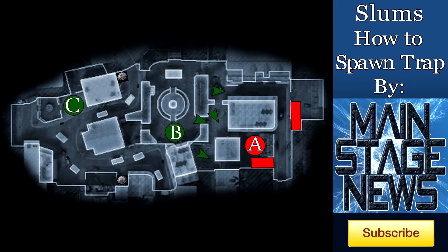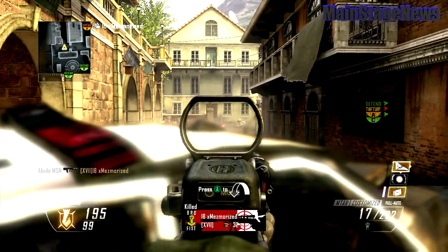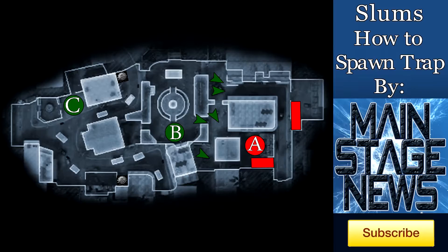The fourth guy should be on the far left side using the cop car as a head glitch. This guy should watch out for grenades because people like to toss grenades over that wall towards the people on the cop car. Also, this guy should watch out for the head glitch on the wall — in case you don't know about it, I will show you guys here in a little bit what I'm talking about. But there is this like table that you can jump up on and look over the wall.